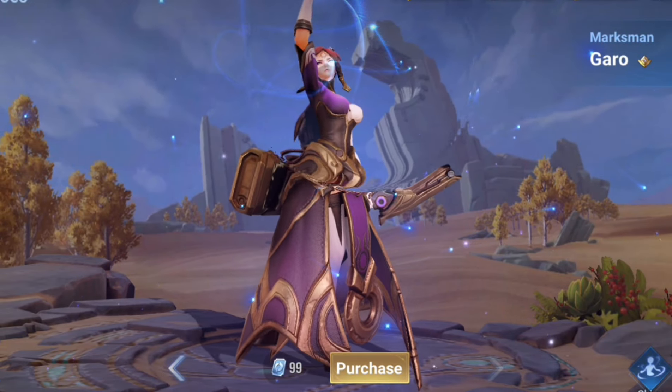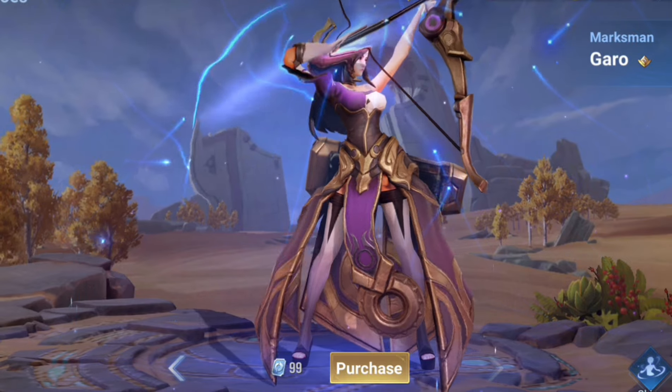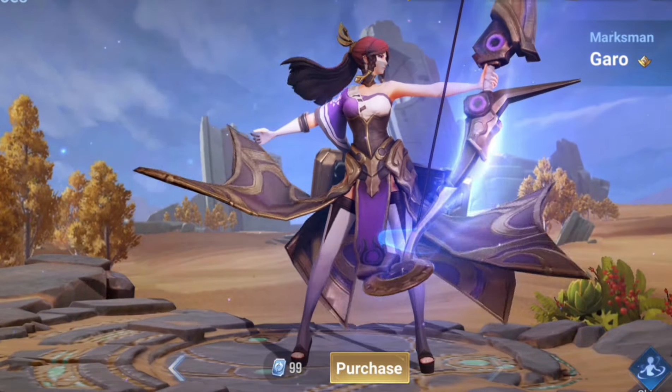New marksman hero Garo is now available in the game. You can purchase her with 99 tokens. After two days, she will be available to purchase normally with gold.